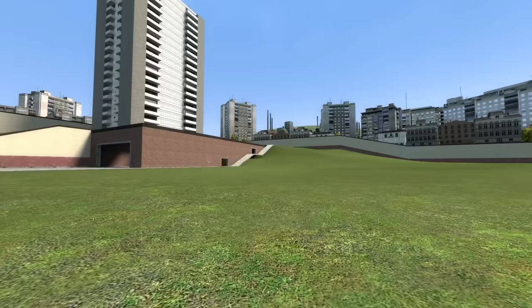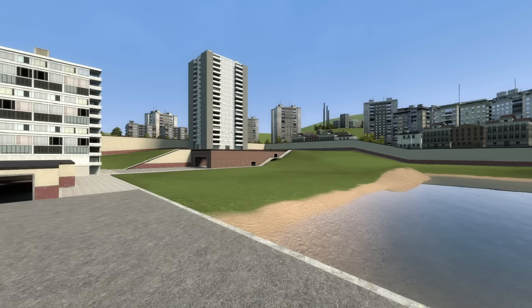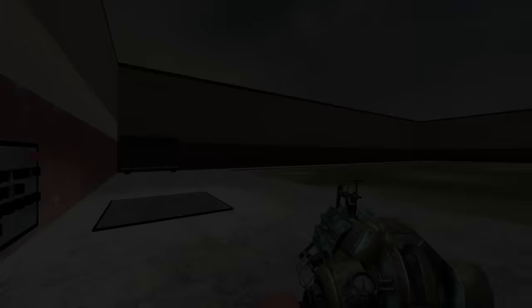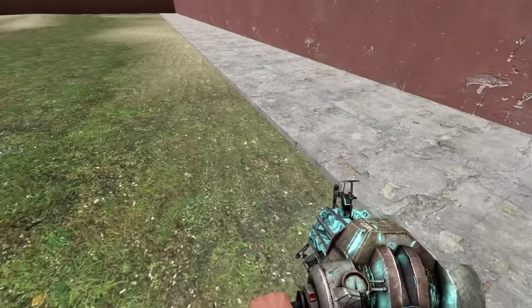This is not the GM Construct I played back in the day, though. It's been updated over the years, adding various buildings and expanding the playspace. Fortunately, the titular Gehry has uploaded all the older versions to the Steam Workshop, so we can explore them in the current year. GM Construct 3 is the oldest version available. It's crazy how simple of a map this is, yet it still feels connected to the modern version. I think it's the textures, along with the mixing of the stone path and grass, that give this a Construct feel.